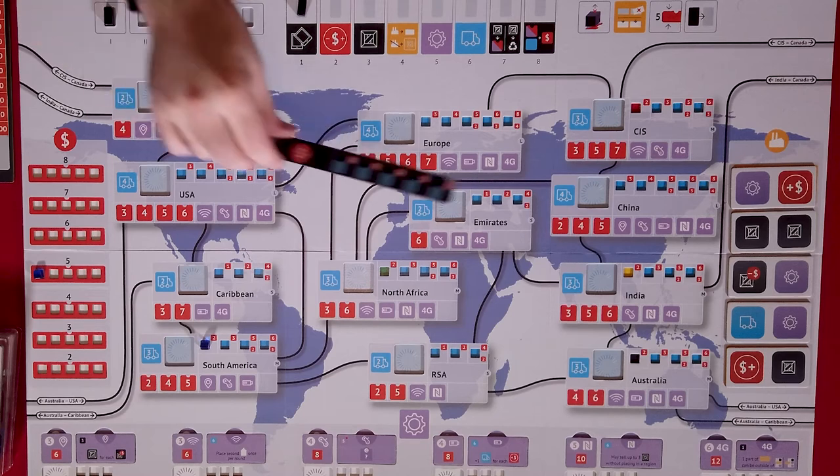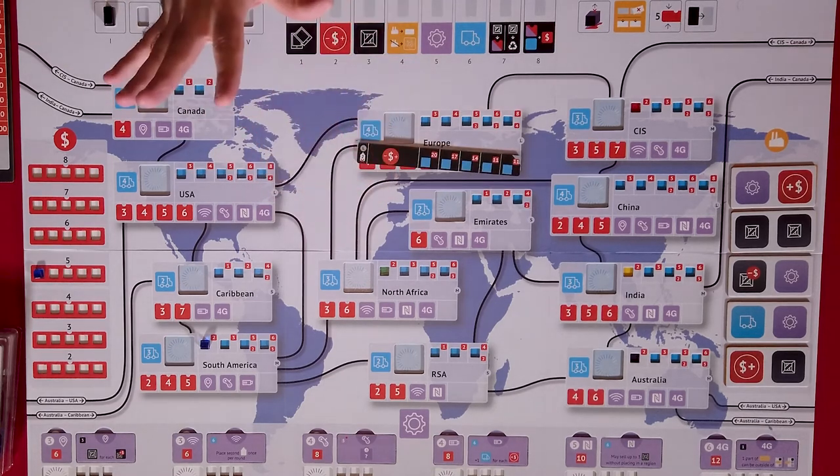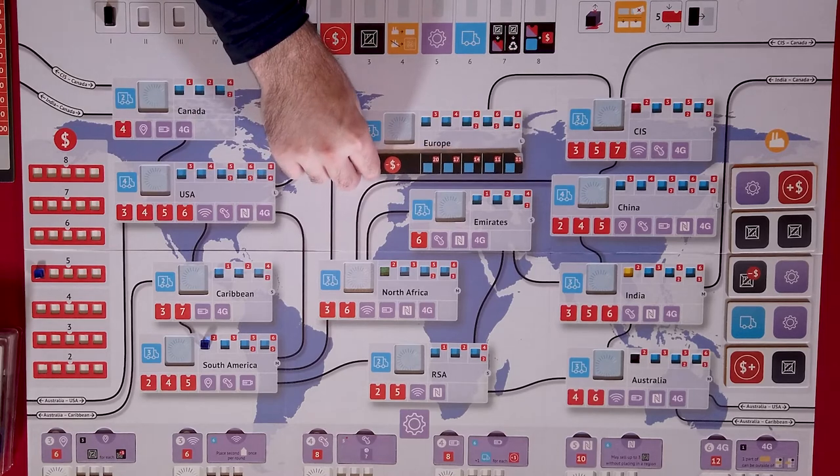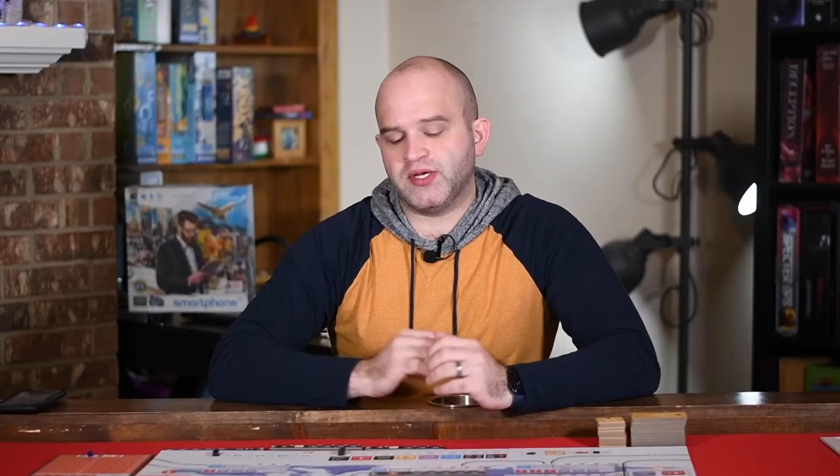If you're playing less than five players, you're going to put up these things called retailers out onto the board in some of the countries. These spaces right here are called buyers. You're going to cover up the buyers with retailers. Basically what it does is it makes the board tighter and more balanced for games with fewer players than five. You'll put more on there for a two-player game and then fewer and fewer up until you get to a five-player game where there are none.